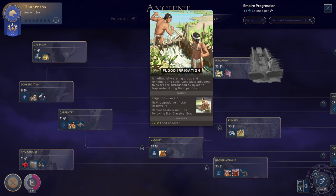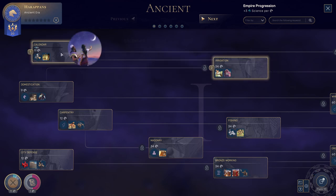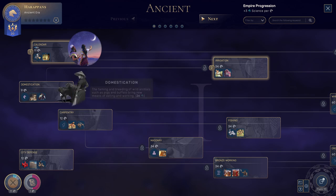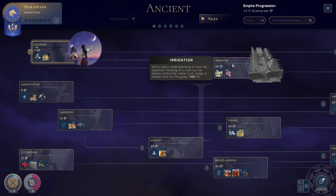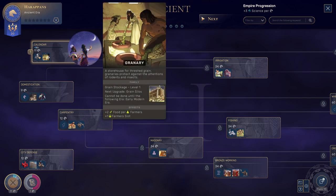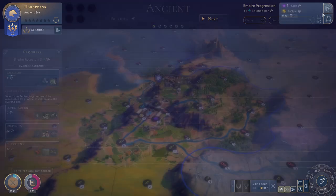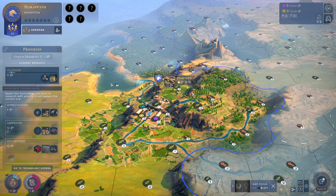I think I want to go towards irrigation. Calendar needs to be done first — domestication or calendar, one of them needs to be done. Plus two food per farmer for a granary is nice. I don't think we need domestication, so we go with the calendar and then irrigation. We're going to focus on that — it's doing the right one. Technology is done.